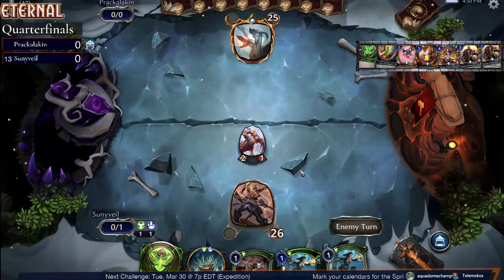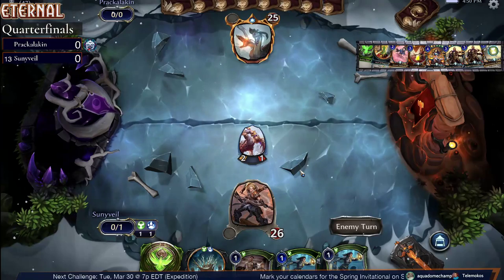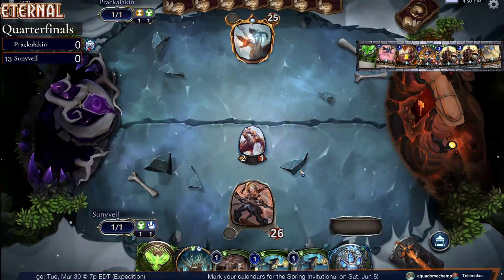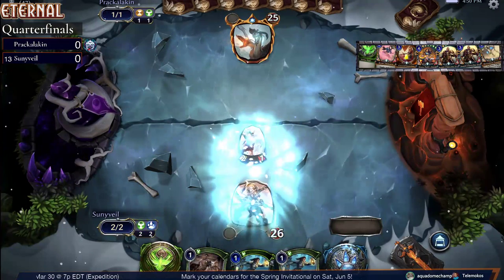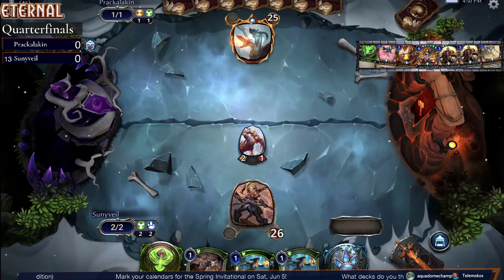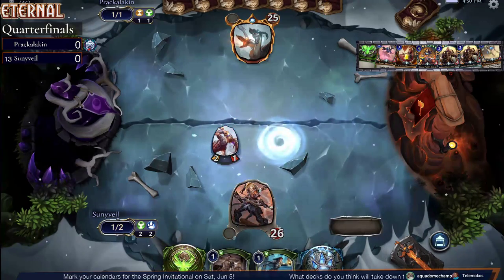I really like this deck a lot. It's got Tara in here — Tara is new from Stormbreak. Give one of your units Warcry 2, and essentially this makes it not only good for this low-cost unit to become stronger with Warcry and get other people with improved stats, but it also makes it so if they die, Tara goes up to a 6-6 and gets Warcry 4.